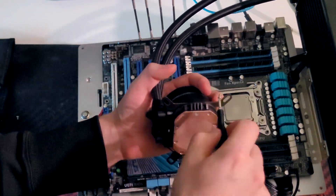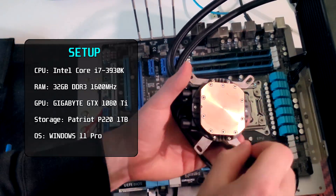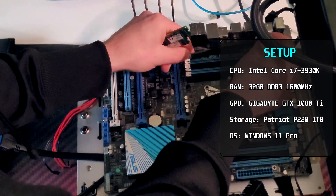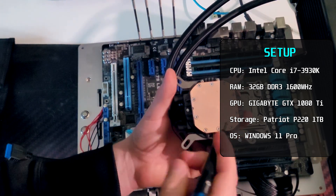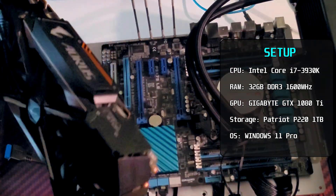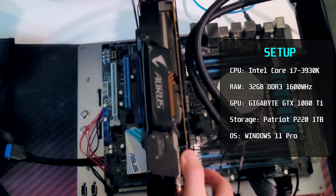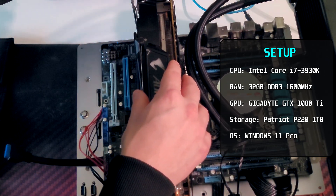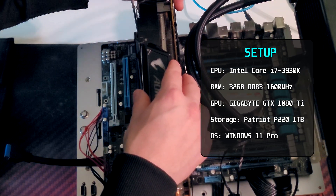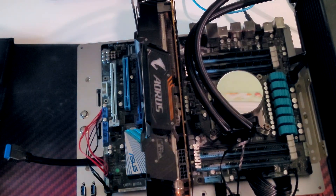Like I have already said, I will be testing the i7-3930K with 32GB of DDR3 memory clocked to 1600MHz. And to be sure that the graphics card wouldn't be a bottleneck, I paired the CPU with a Gigabyte GTX 1080 Ti with 11GB of VRAM. For storage I'll be using a Patriot P220 SSD with a total capacity of 1TB.